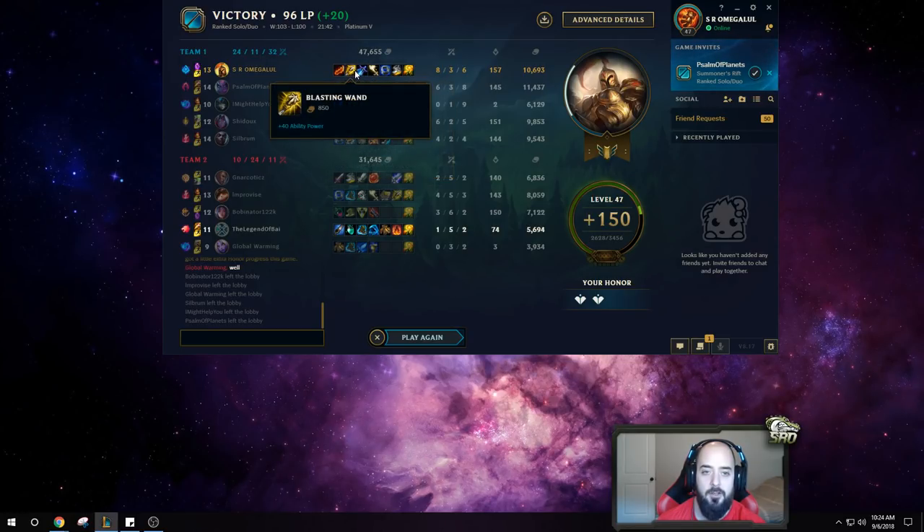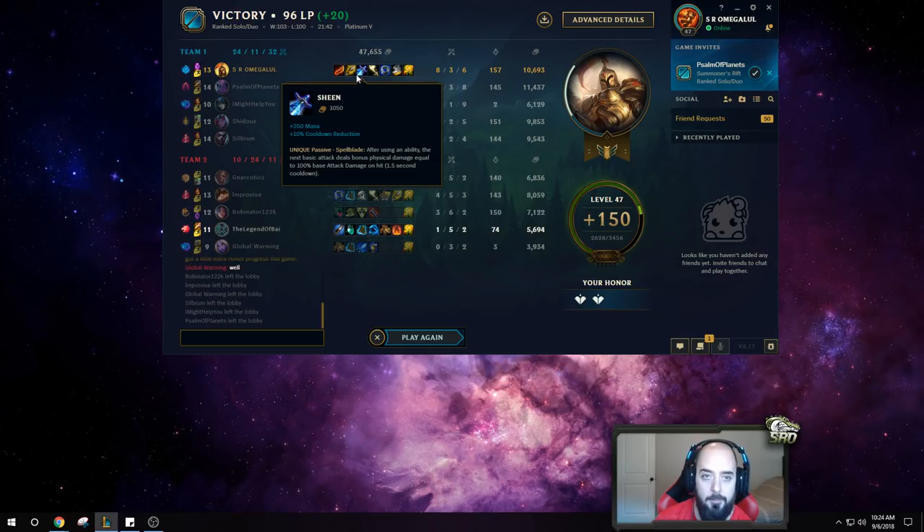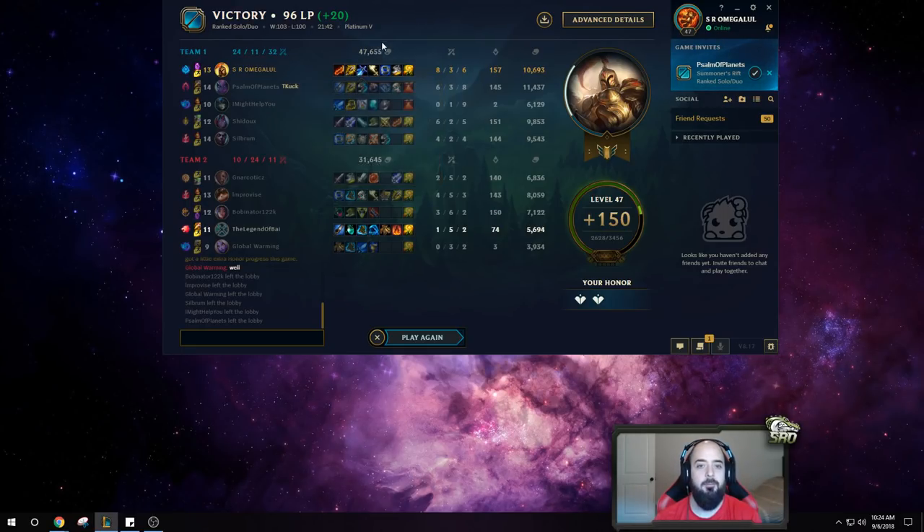And then obviously we go Lich Bane there, so we get that big damage burst as well. You can go more on-hit if you want, but Lich Bane into Death Cap is kind of where I was heading. Or you can go Lich Bane into Zhonya's — that's fine as well.